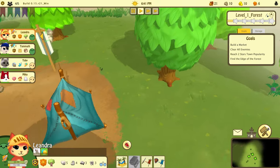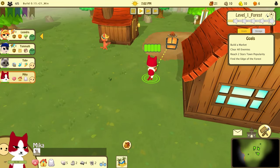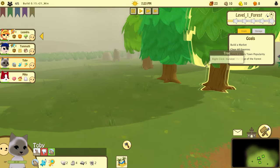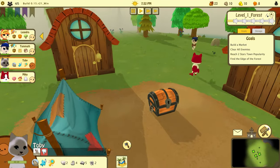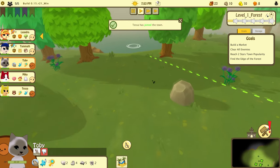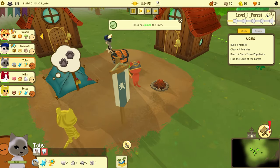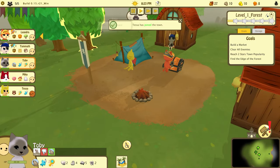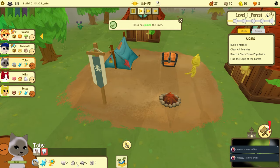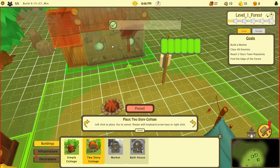Tamath is picking up stuff, Mika is gathering as well, Leandra's gathering, Toby is gathering. Where can you go fishing? Oh — let's go ahead and invite Tessa and put her to work right away. Leandra needs to sleep on high elevations — what does that necessarily mean? We need more houses. Oh, there's a two-story cottage — does that mean she would sleep there? Let's build that.